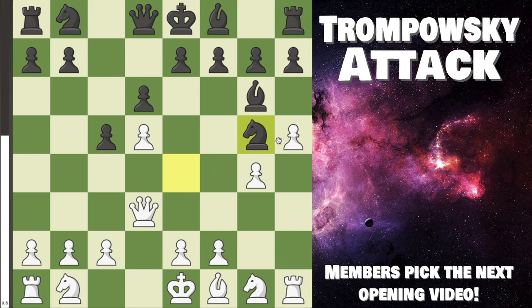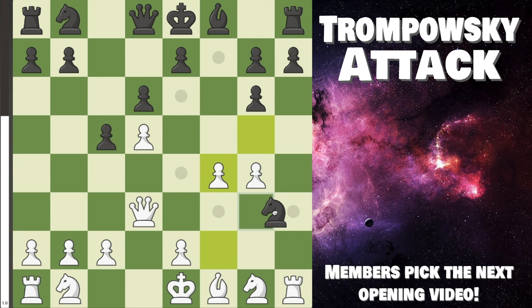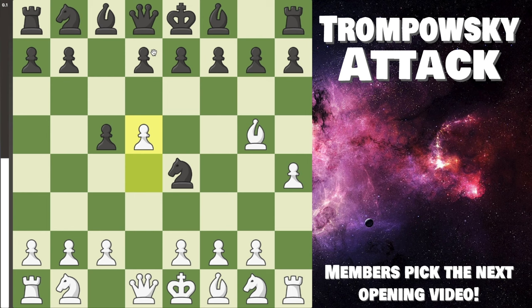From here we keep pushing h5, attacking their bishop. They capture, pawn takes back on g6. They have to take with the f-pawn because they cannot take with h due to the pin we have there. So f-pawn takes back, and after f4 attacking their knight — where can it go? Not here, not here, not here — it must back up to f7, which is just gross. Then pawn g5 is likely best, putting a gigantic clamp on their position. Are you dominating? Yes.